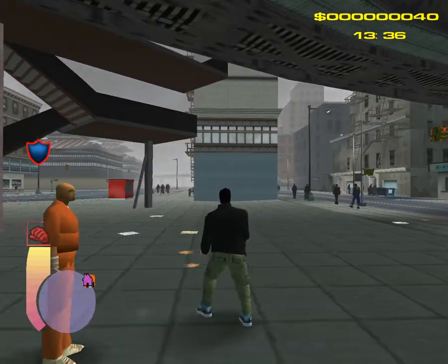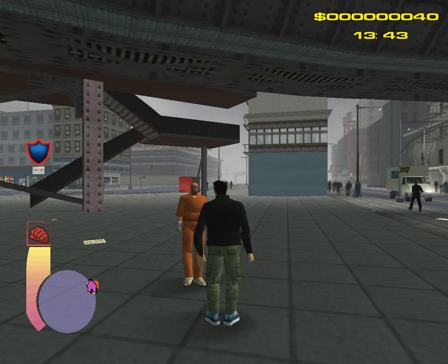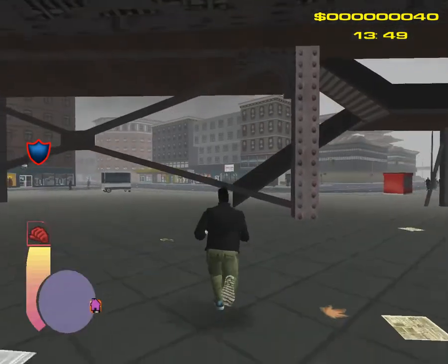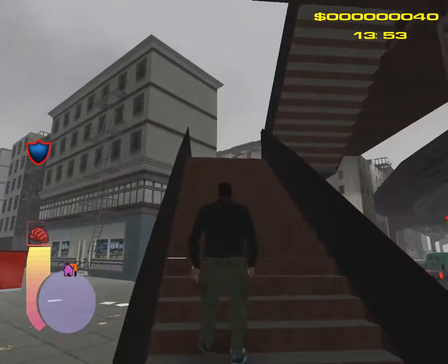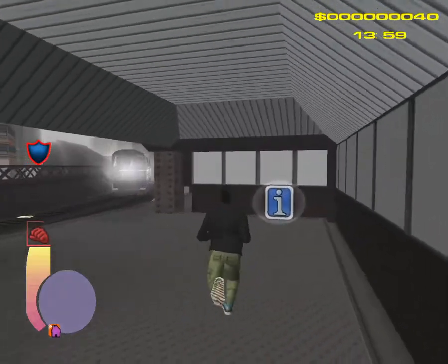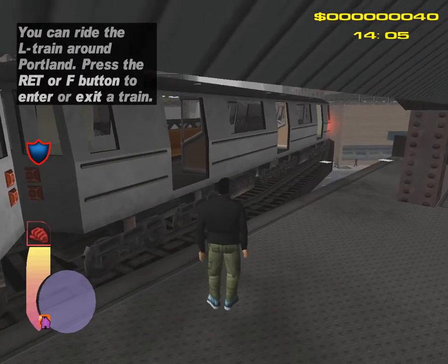I'm guessing that this is the early version of GTA 3 — some people call it the alpha version. Here there is no subway, at least not yet. Instead of a subway you still have the elevated train. As you go up here, there you go, the train is there and we can get in if we want to.